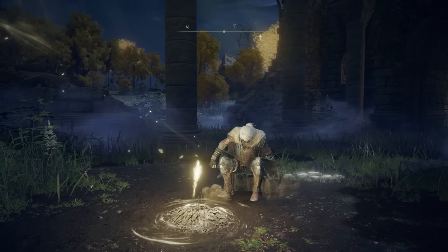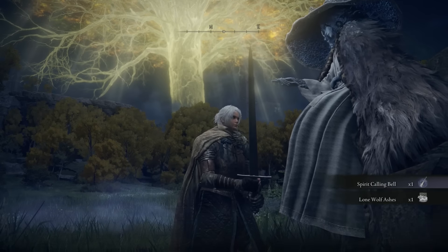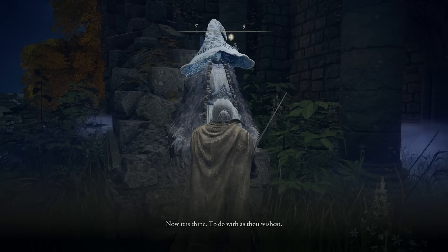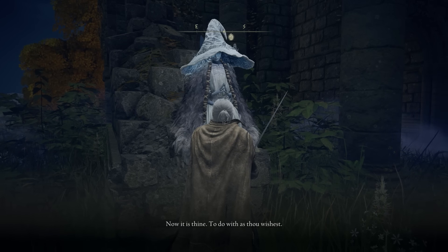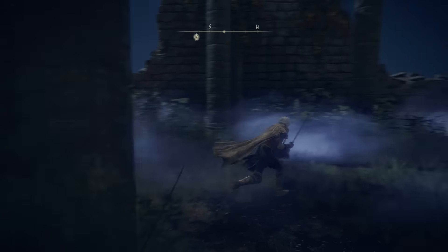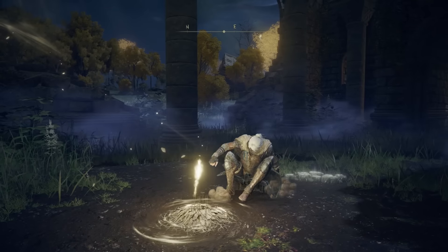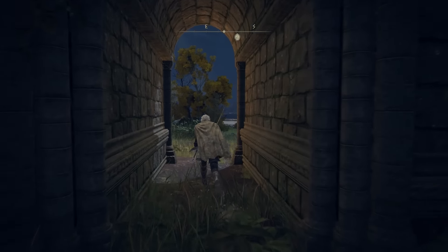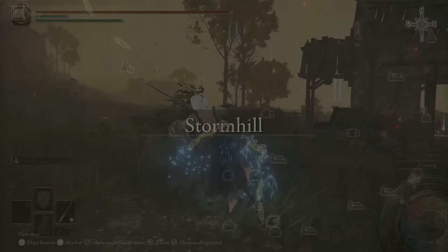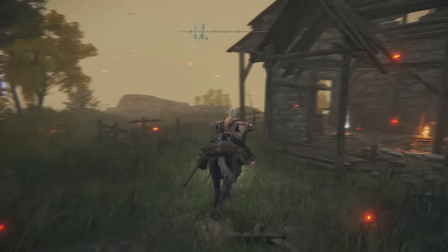At some point when you come back to the Site of Grace at the church, a dark mist will enshroud the area — this will be your first encounter with Renna. She'll give you the Spirit Calling Bell, which allows you to use summons in boss fights and other challenging areas. Summons are entirely optional — you can use them to help in boss fights or you don't have to. You'll probably gather a lot of spirit ashes throughout your playthrough, but whether you engage with this system is entirely your choice.